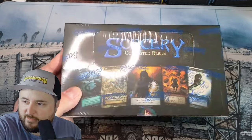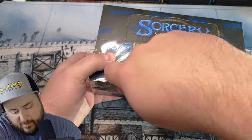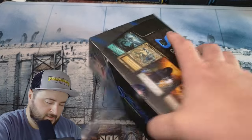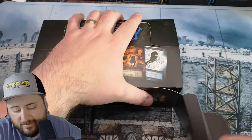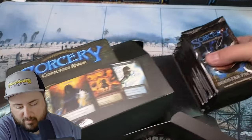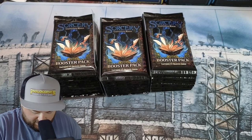All right folks, this is definitely going to be my last box of beta for a long time. Do me a favor — check out my Discord link and my Patreon link in the description below. You can join the Discord to get on some rips: alpha rips, beta rips, Arthurian Legends rips. This is the last box of beta I'm going to do that's not on stream and not for breaks — this is for my own personal stash.